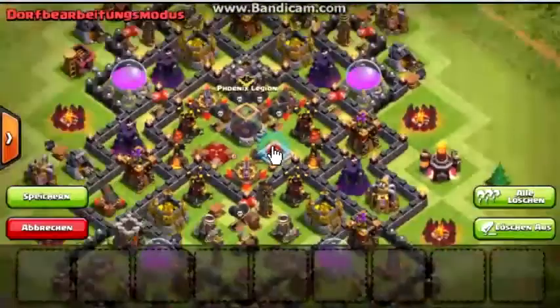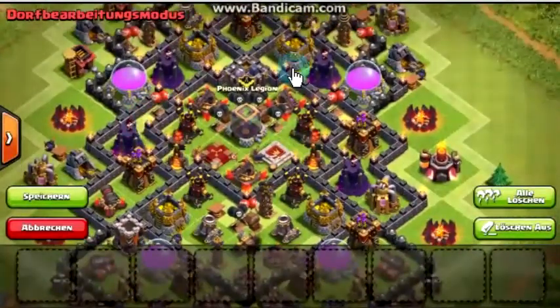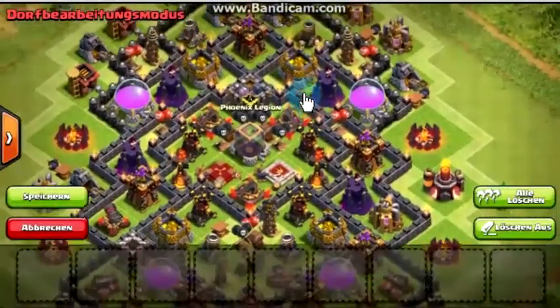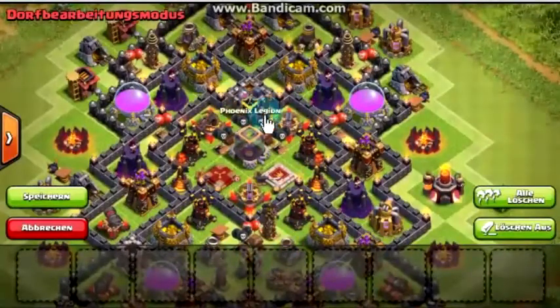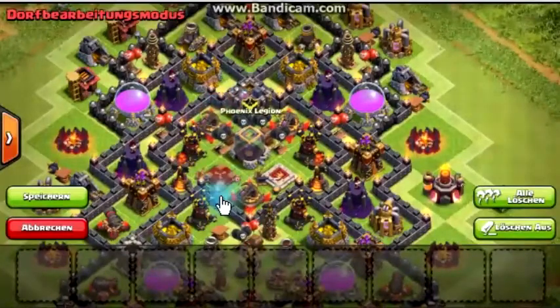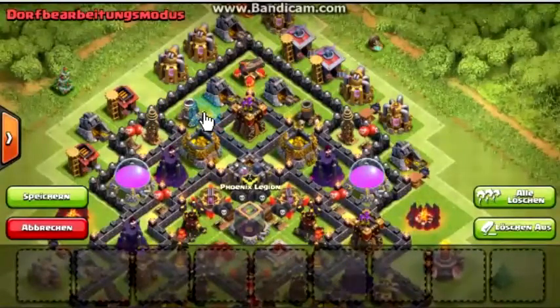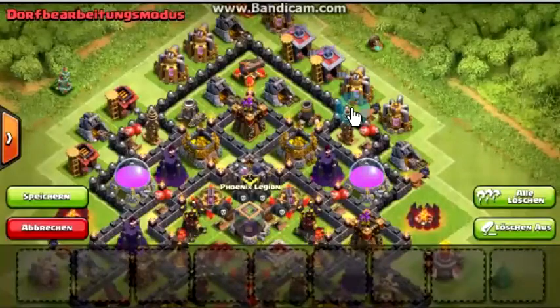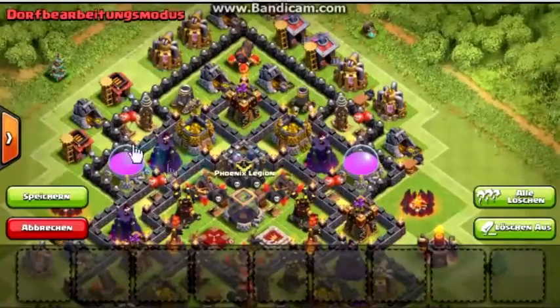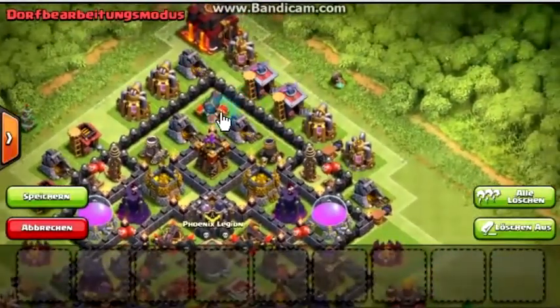It's a farming base design. It has its air defenses pretty centralized, just in case someone wants to attack you with air troops. The seeking air mines are actually in the middle covering the air defenses, so if a lava hound comes in it'll just burn. There's an archer tower protecting the whole place, and it's really hard to reach with ground troops like barbarians, giants, pekkas, or golems — you'll have to use ranged troops.